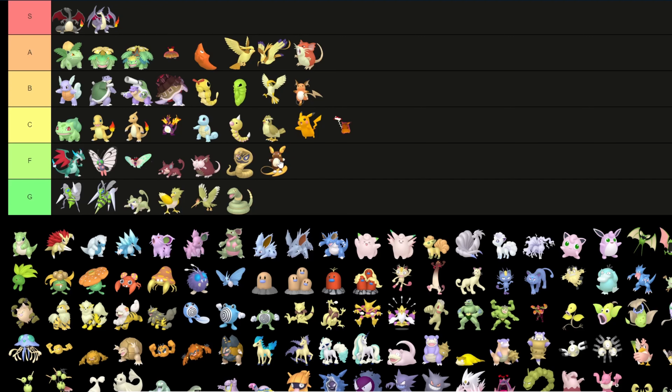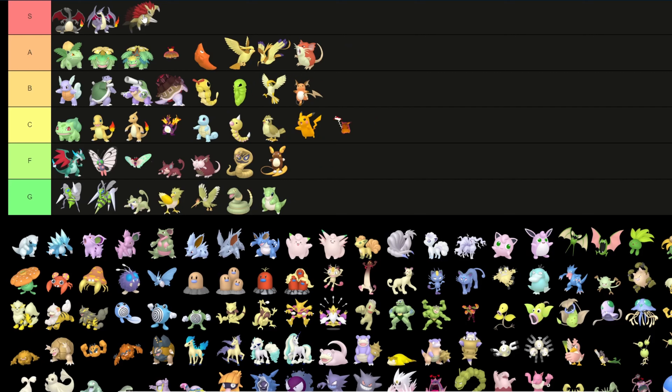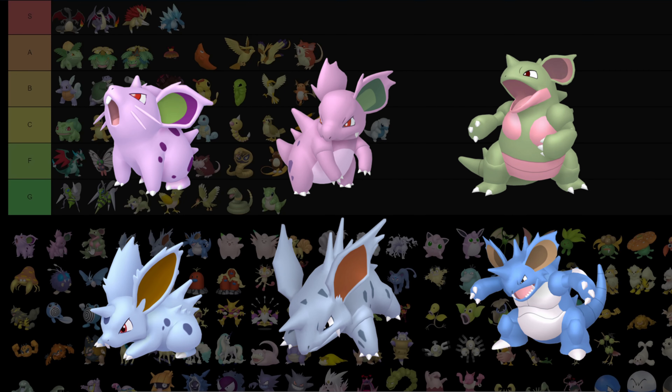I absolutely hate the Alolan Sandshrew color — I don't like that shade of brown, it's horrible. Regular Sandshrew also goes in green, but Sandslash goes into S tier because the red spikes are awesome. Alolan Sandshrew in S too because it looks very good — a dark coloring. But Alolan Sandshrew's shiny goes into C because it's whatever.